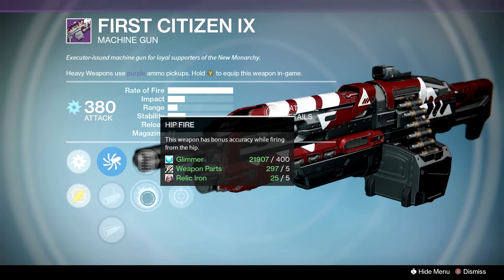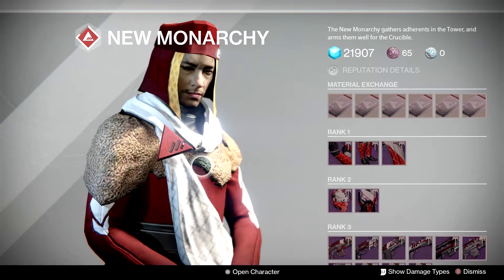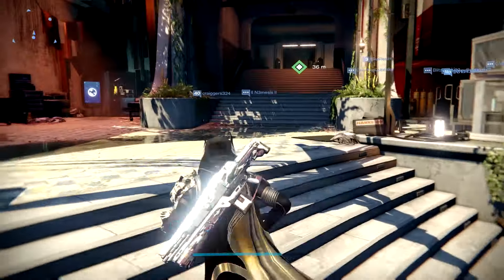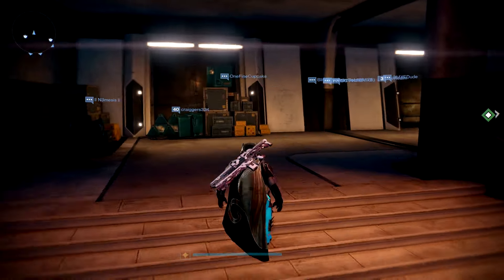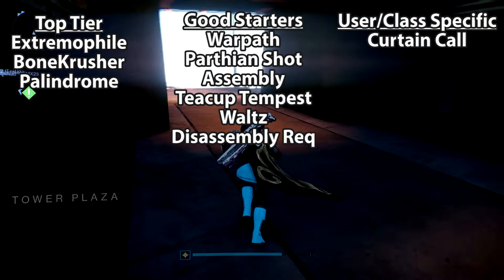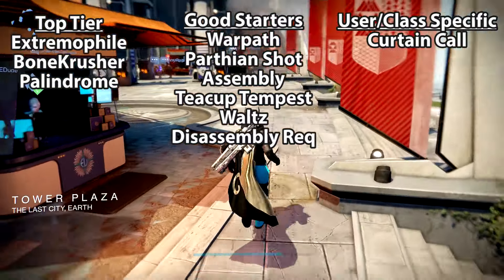Accurized Linear Compensator — no real decent stability perks. Small Bore is gonna be okay, but we want Braced or Hand Laid to go with Counterbalance. That's gonna be it this week. Low-key, if you are a Hunter, he's selling a Tier 12 Gunslinger cloak — the Speaker is too, so keep that in mind. The top three this week are the Bone Crusher, the Extremophile, and the Palindrome — not necessarily top-tier rolls, but the top weapons of the week.